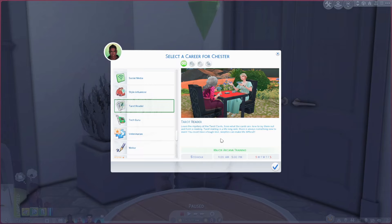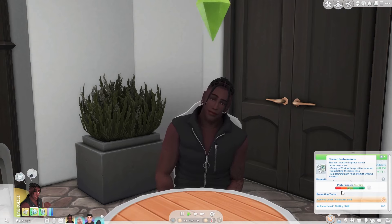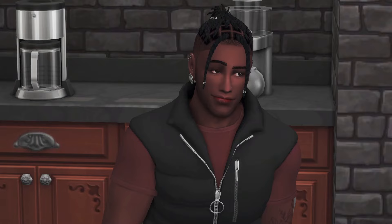Chester accepts the Tarot Reader job. The career mainly focuses on the charisma and writing skills. It's a very small mod but a great career to add, especially when using the Psychic Sims mod or the Paranormal Stuff Pack. You can also offer psychic services for money alongside this career. Although these are two completely different mods by different creators, they work super well together alongside the medium skill.